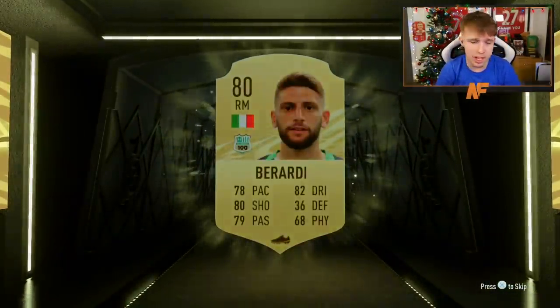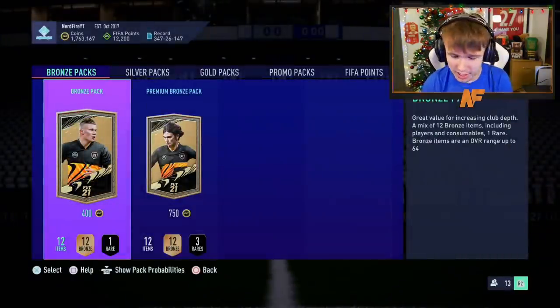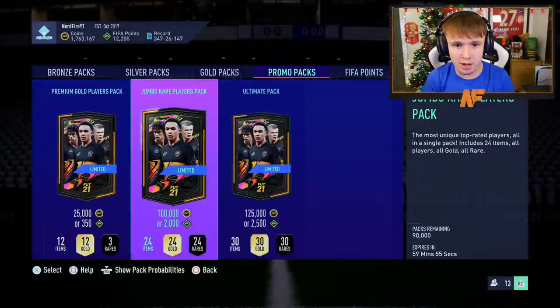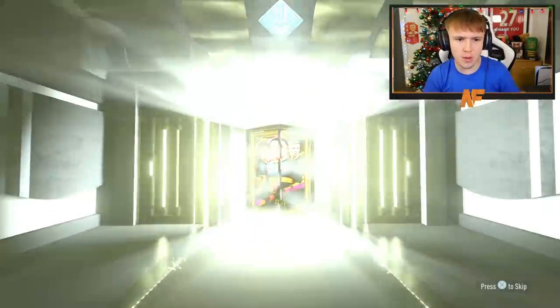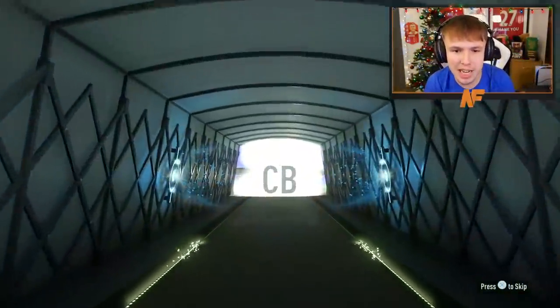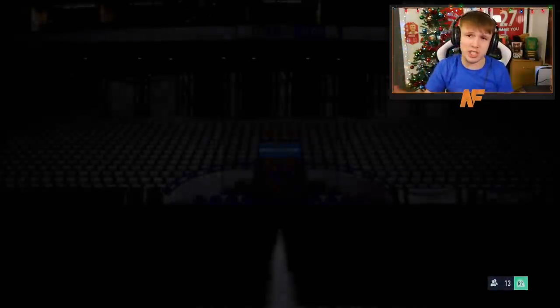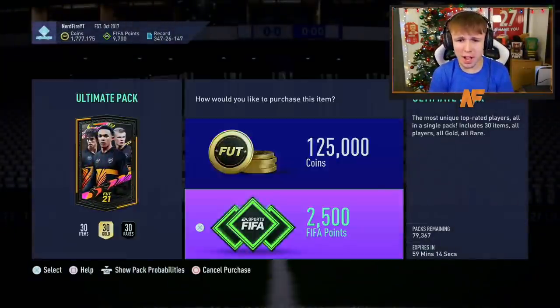100k packs should be live any second now. They are live — let me back out and go back in. Wait — ultimate packs AND 100k packs? Very weird that they dropped both. We're going for ultimate packs. I need a few more points to open enough of them. Wait — is that a UCL card? I thought that might be a Freeze card. Brazilian center back... Marquinhos. I thought he was a special card but he's obviously not. Oh — Ferland Mendy! Finally I've packed a Ferland Mendy — let's go! Probably going to discard a fair bit of fodder here.